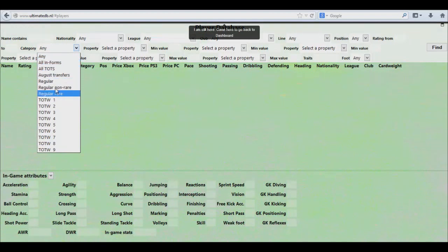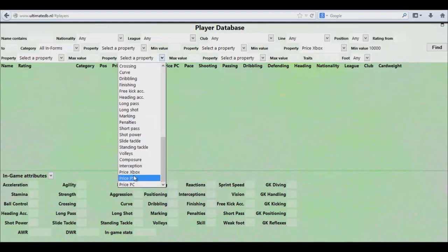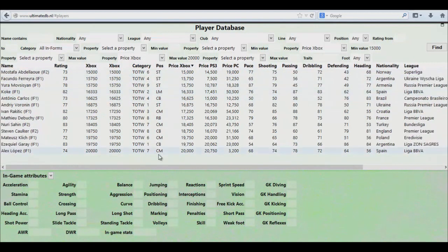I'm looking for cheap informs and I only want informs, not the regular players or the regular rare ones. Because you don't have a high budget of coins, you go to the price filter on Xbox, set the minimum value of 10,000 coins and the maximum value — let's say around 15,000 to 20,000 coins. Then you just filter it out and it will give you a list of players.